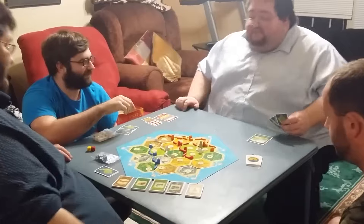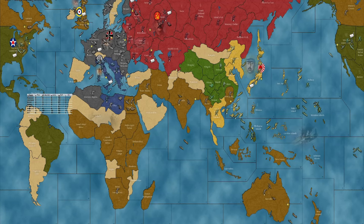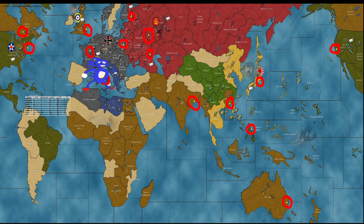A complete round is when every nation has completed a turn. Typically, if you're playing with friends, a game ends when someone just gives up. Most of the time, if one player — excluding perhaps Little China — is knocked out of the game, that team is pretty much done for. If you decide to play with victory city conditions, there are some strategies involved, but it's not a commonly preferred mode.